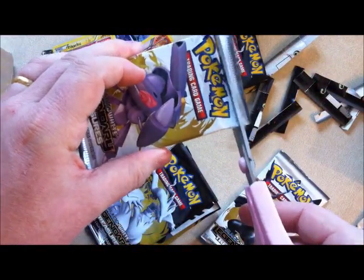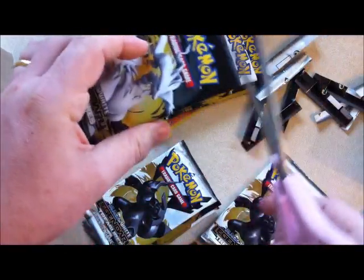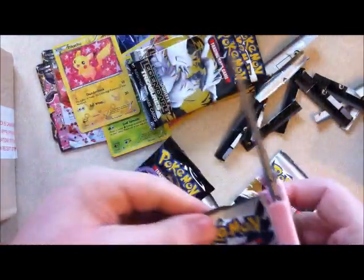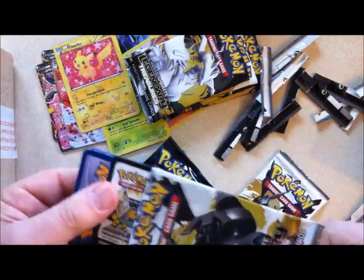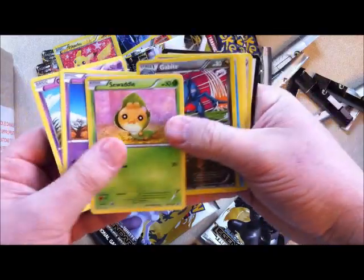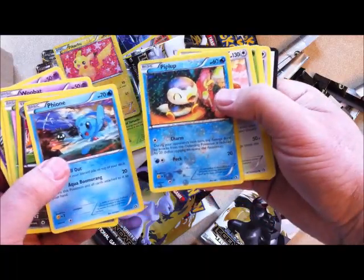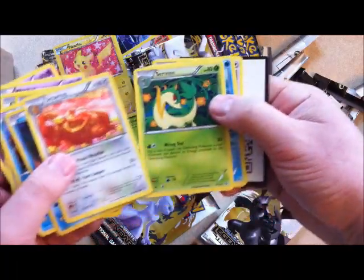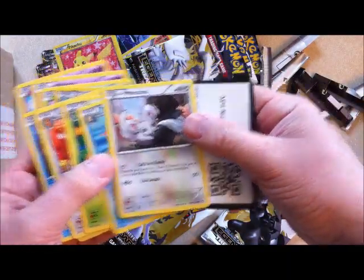If you are worried by seeing scissors next to the cards — usually what I do is shake the cards down and feel the top of the pack to make sure that I'm not cutting any of the cards when I'm doing that. Because that frightens me as much as it frightens everybody else. Gothita, Woobat, Sewaddle. Gabite is a reverse holo. Foongi, Piplup, Alomomola, Servine, Palpitoad, and Mincino.